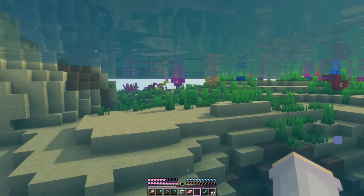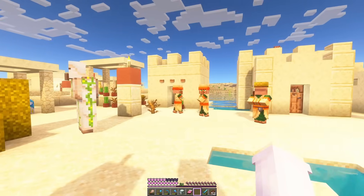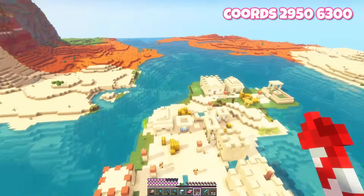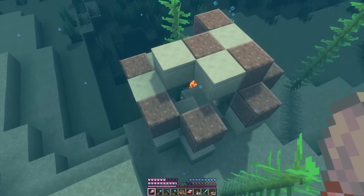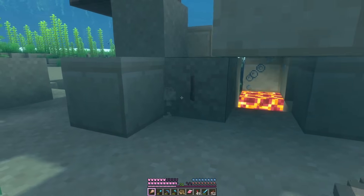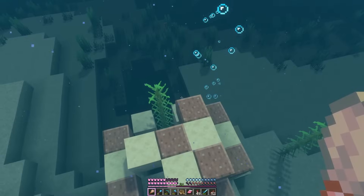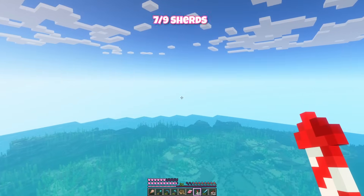We've definitely found the warm ocean now because over there is a coral reef. But also we've found the cutest village ever - look at this! If you were using this seed this would be such a cute place to set up when you first start out. It's a little self-contained island. And we've found a little warm ocean ruins. Oh here's some suspicious sand. And it's already a sherd - wait, this couldn't be it could it? Oh my gosh it is! Our first one, like first try. That is very lucky. That means we have 7 out of 9 pieces.